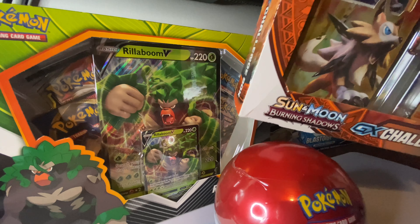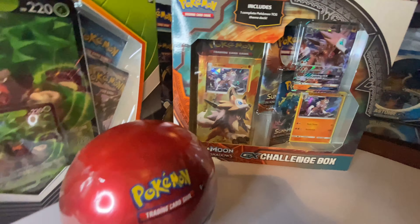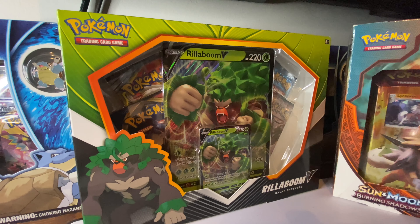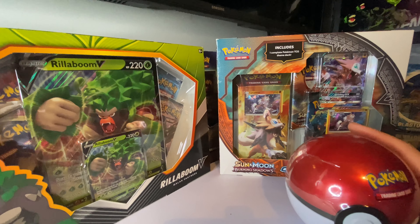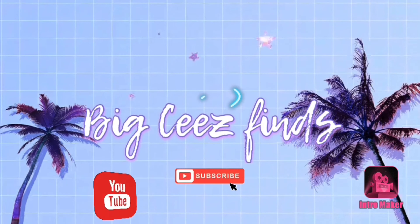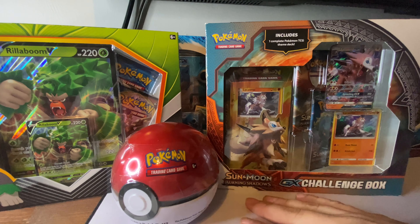Today I'm going to be opening up this Pokeball right here that I found at Marshall's a couple weeks back. And I'll be opening up this GX Challenge box, the Cinder Moon Dark Shadows, with Lycanroc on the front. And then maybe, just maybe, if we get lucky on these two first, then I'll open up this one right here — the Rillaboom box. But it's all going to depend on how we do on these two. If we get some good vibes going, keep it rolling.